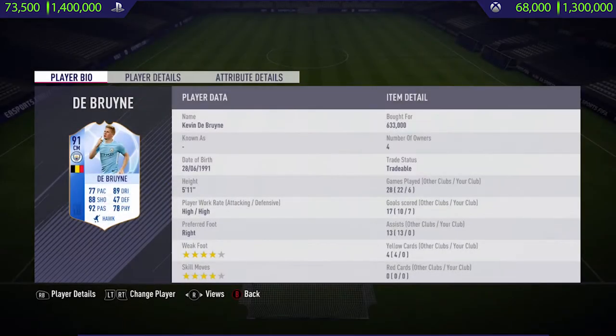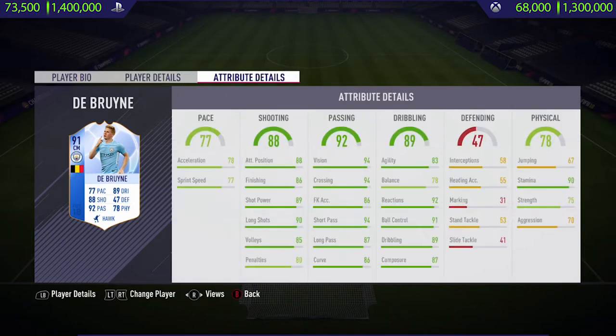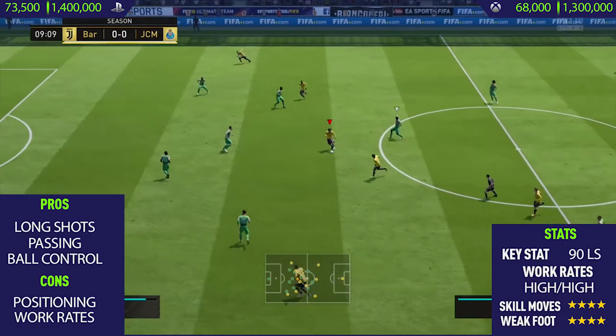Hi guys, what's up, JCM here and welcome back to a brand new FIFA 18 player review on my channel. In today's video, I'm going to be reviewing 91 rated team of the group stage Kevin De Bruyne. If you want to pick this card up on PlayStation 4, he will cost anywhere between 73,500 and 1.4 million coins, and on Xbox it's slightly cheaper at 68,000 to 1.3 million coins.